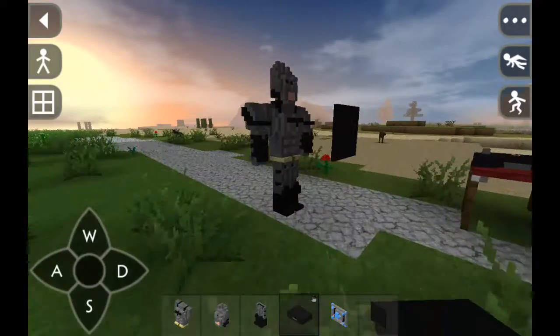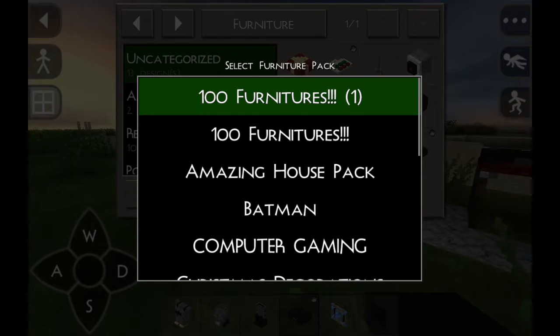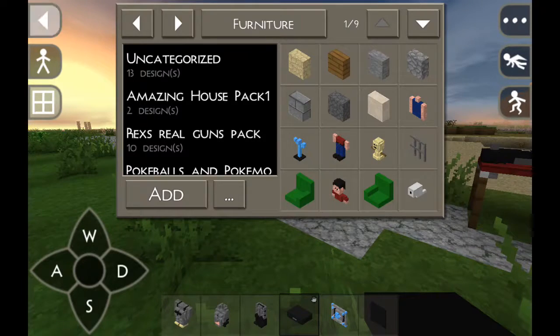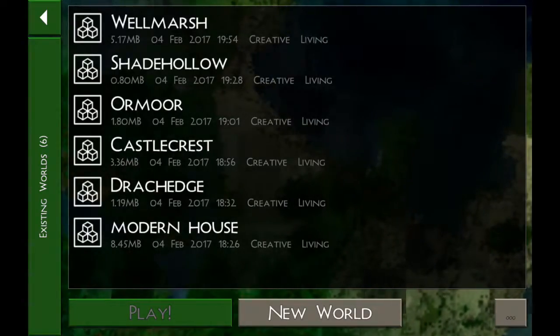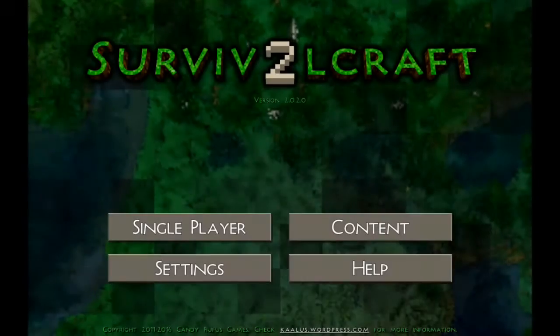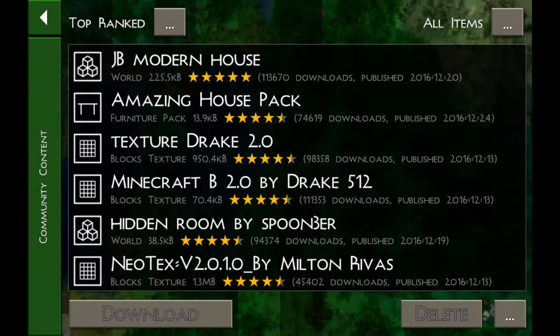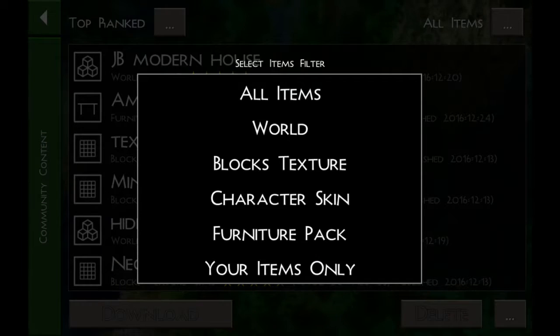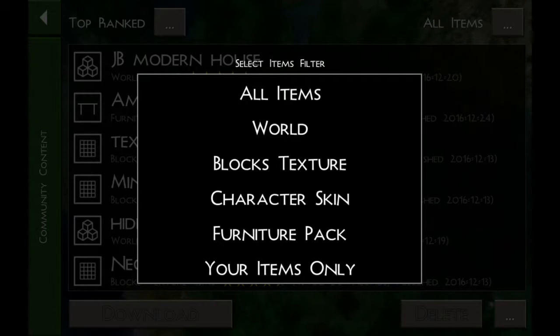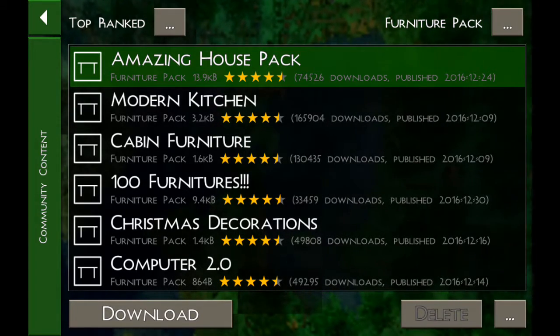So you go right here and you go to Add — you have to install them first. I'll show you. You go to Add and press one, and then you press OK. To download them, you press Content, then you press Community, then you press All Items, and then you press friendship packs. You press the one that you want and then you press Download.